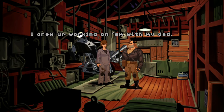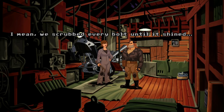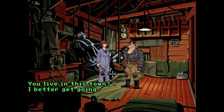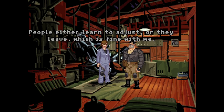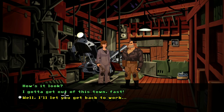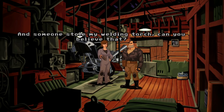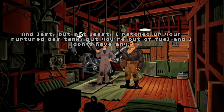Ben asks where she learned bikes. Moe explains she grew up working on them with her dad — one summer they restored an old hardtail together, scrubbed every bolt until it shined. But her dad took off one day and never came back, so she switched to toasters. She lives in Melon Weed — not much of a town. She explains the bike needs: new front forks because the old ones are wasted, her welding torch was stolen, and the gas tank is patched but out of fuel.